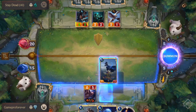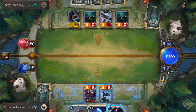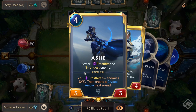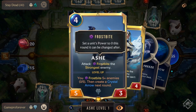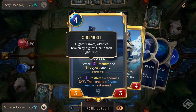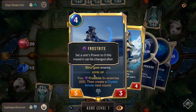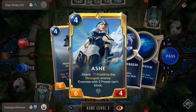I'll play Ash — she's a four-mana 5/3. When she attacks, she Frostbites the strongest enemy. Frostbite reduces a unit's attack power to zero for this round; after the round it goes back to normal. The strongest enemy is determined by highest attack; if tied, highest health; if still tied, highest cost. She levels up when you Frostbite five or more enemies — at zero out of five currently — then she creates a Crystal Arrow the next round and transforms into her stronger version.